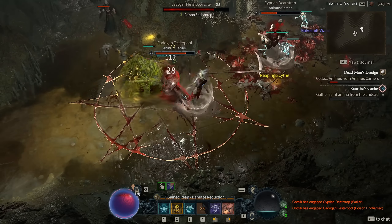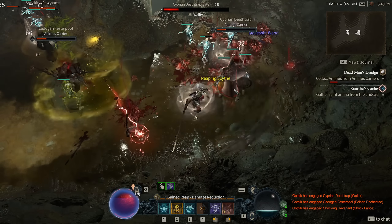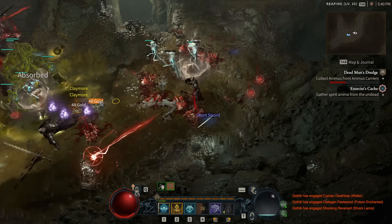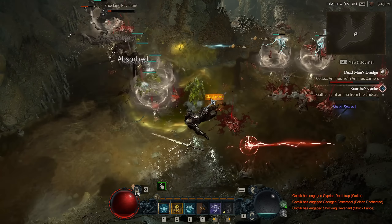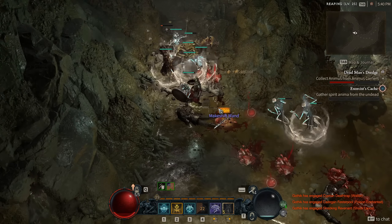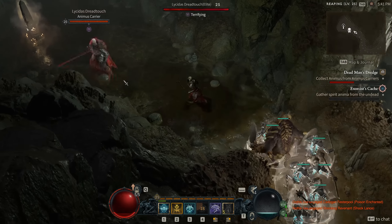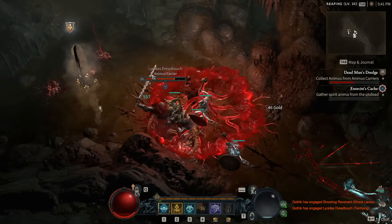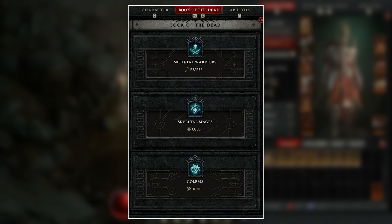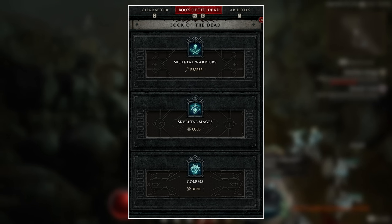The Necromancer is going to be Diablo 4's summoner class, but it's also going to be heavily mixed in with being a dark caster. There's going to be a lot of build possibilities — being a full summoner, being a full caster, or having a mix of the two. One of the most important pieces to start with is the Necromancer's unique class mechanic called the Book of the Dead, which is the main way the Necromancer summons and customizes their minions.